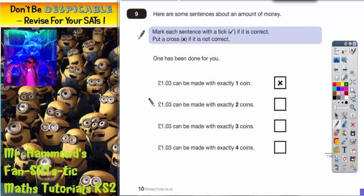Question 9 is asking you whether or not it's possible to make £1.03 with different amounts of coins. Now before you go ticking or crossing whether or not it's possible, it's a good idea to actually write down what coins are available in this country.